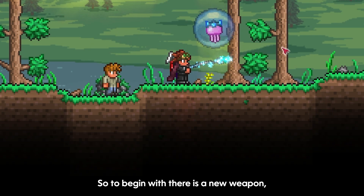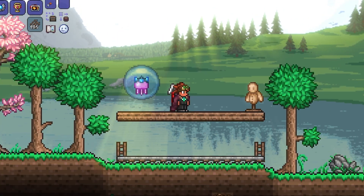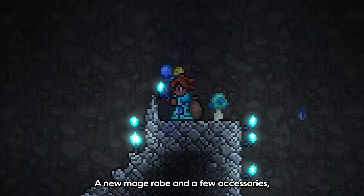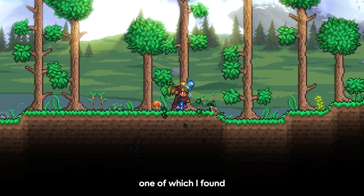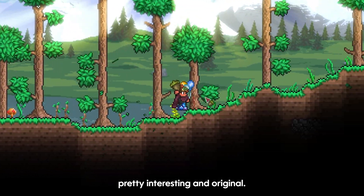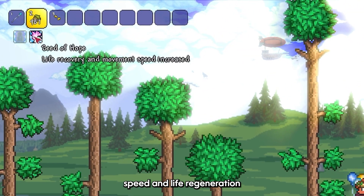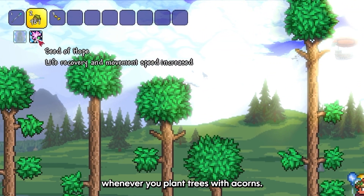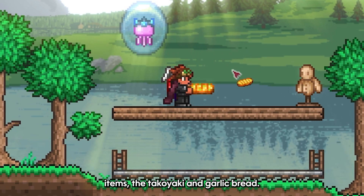So to begin with, there's a new weapon, several new tools, new minecarts, many new pets, a new mage robe and a few accessories. One of which I found pretty interesting and original: the Seed of Hope, a talisman which gives you movement speed and life regeneration whenever you plant trees with acorns. There are also two new food items, the takoyaki and garlic bread.